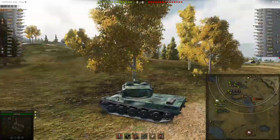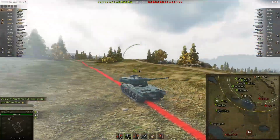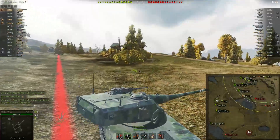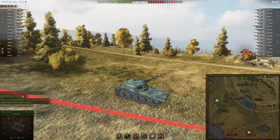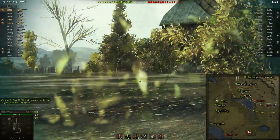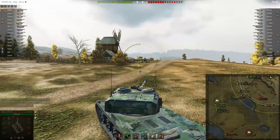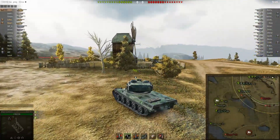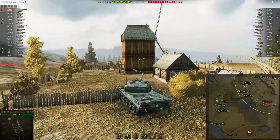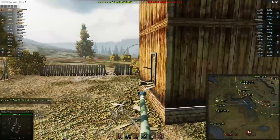As I'm driving up to the hill, I notice that there's a Bat Chat out wide, which is good because I know he won't be on the hill right away. One of the really unfortunate parts of this map is that the zero line — the east side — has a really big advantage in that they can poke over the 89 around this building corner and not get shot by the tank destroyers near their base, whereas on our side of the map we can't do that.